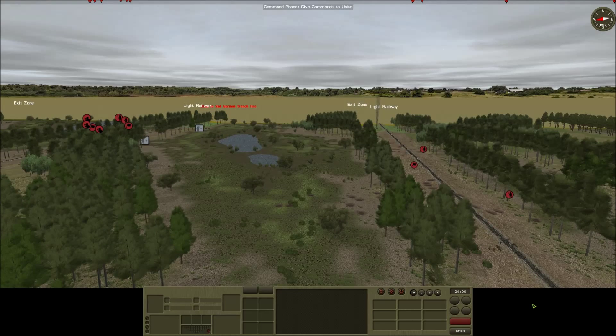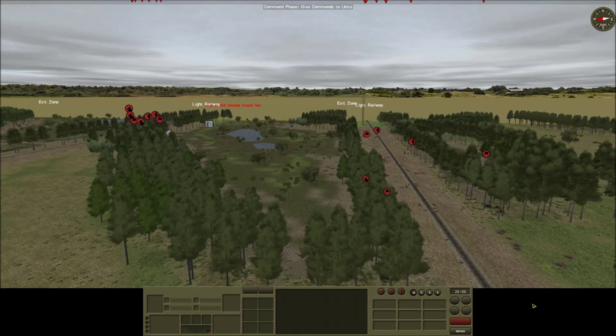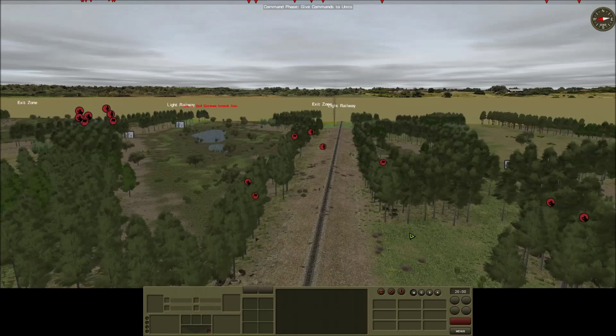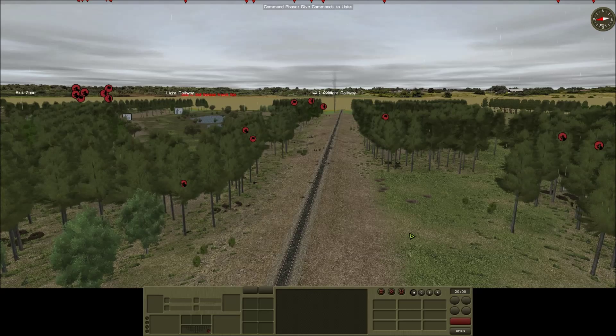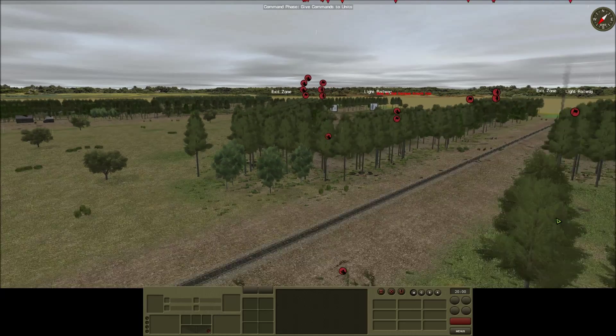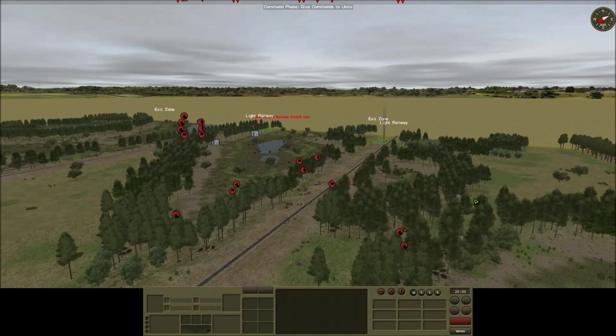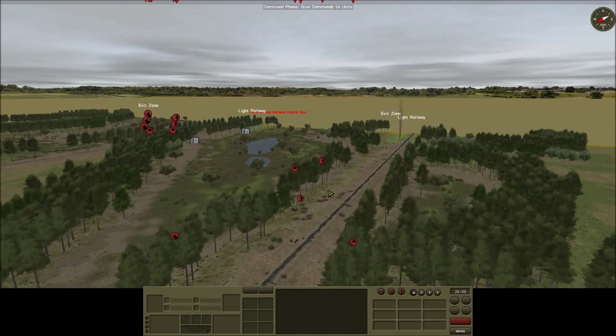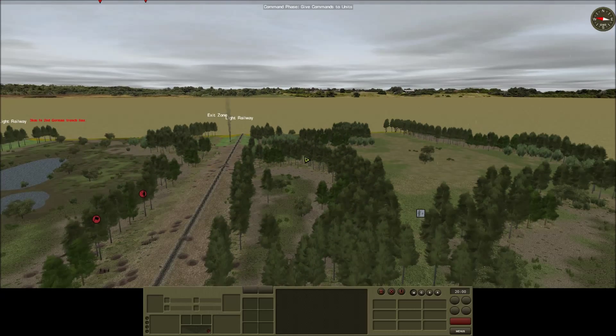Hello YouTube, this is Othekiel doing part 5 of this combat mission, Red Thunder After Action Report, Seizing the Bog, the second mission in the Soviet campaign. Where we left off last time, we had broken through this line of defence here, took some significant casualties given the force size, but we think we've got the Germans all on the run now.